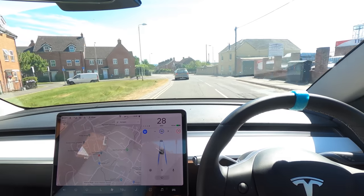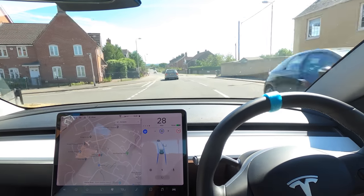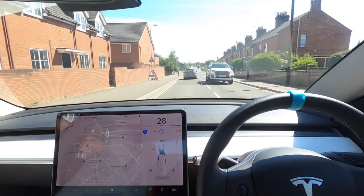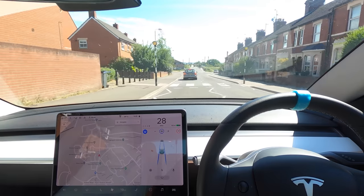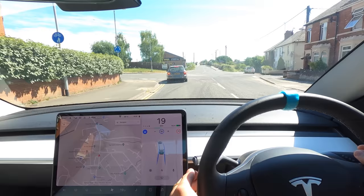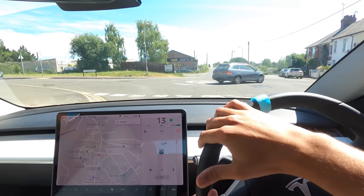Onwards and upwards. Let's put this back on. This is version 16.2.1, the newest update. It does slow itself down for corners now, which is really good. But I want to see how it works through these little towns — we've got a few towns and some country roads on our route. Braking nicely there behind this car, and we're going to take the right turn as well.